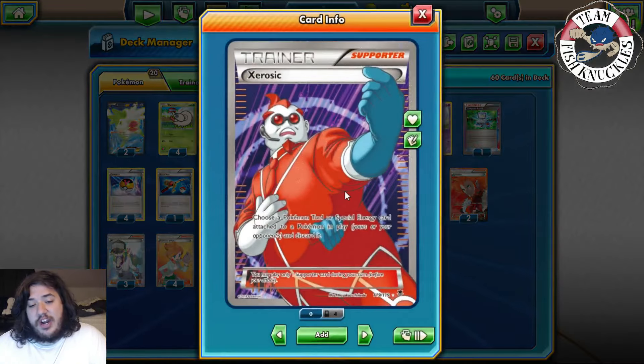Two Lysandre, three-to-four Juniper, and one Xerosic. Xerosic is mainly in here for Giratina. If Giratina starts Chaos Wheeling you, you're pretty much going to lose because you can't attach Special Energy. If you see Giratina come down, immediately try to Lysandre it and start Deck and Cover. If you can get that off before Chaos Wheel, you're okay. Your opponent may play Super Scoop Up to bounce it, but then they've lost that energy attachment for the turn.